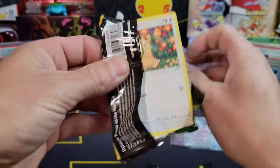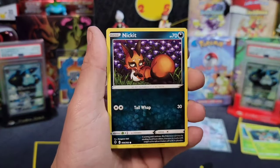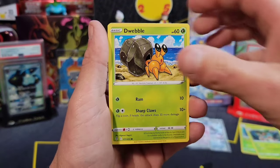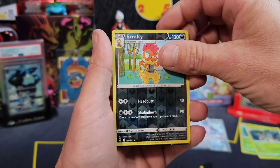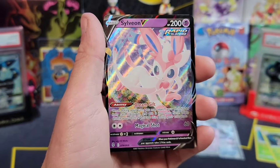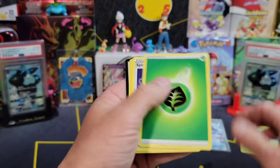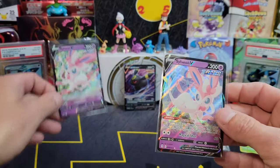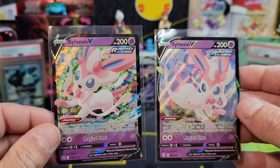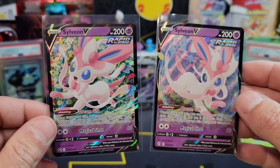We'll go straight through this one. We got a Nickit, a Scrafty reverse - and guys, we got a nice little Eeveelution Sylveon V! Let me get you guys that code card. Let's do a little comparison - the one on the left is your promo, the one on the right is the one from the set. That promo is beautiful.